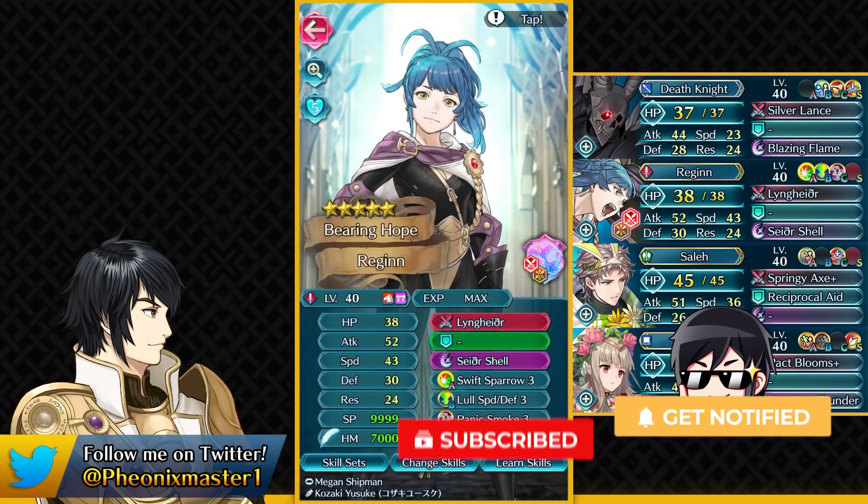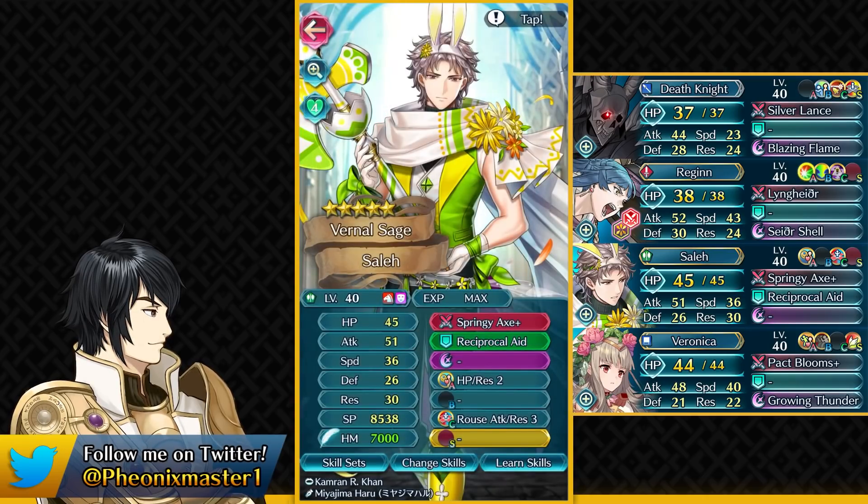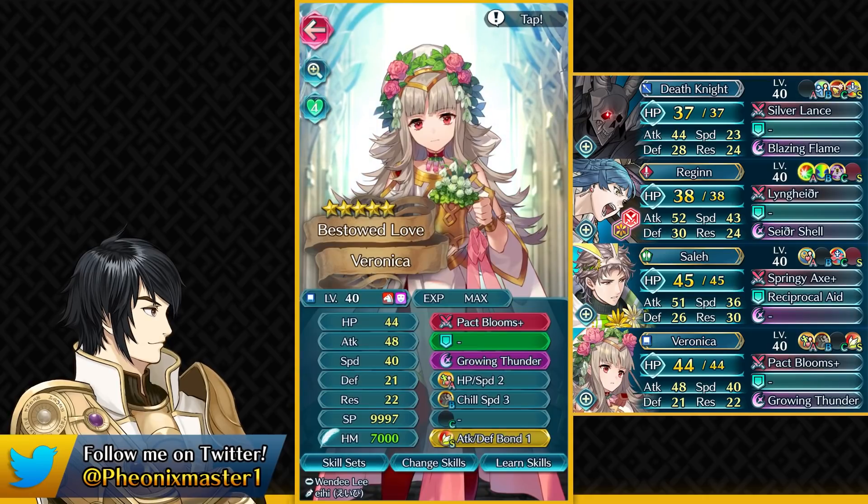First of all, we have our MVP here Regan with that Kanto. You need nothing on her, just her base kit. Then we have Spring Saleh, who's really useful with his high-speed Springy Axe and his passive healing. Even if you do not have these units, you can still use similar units and work it out.